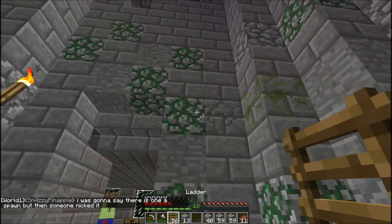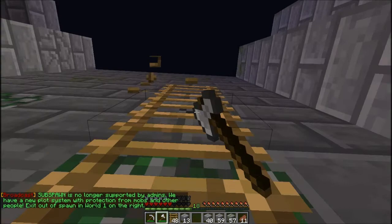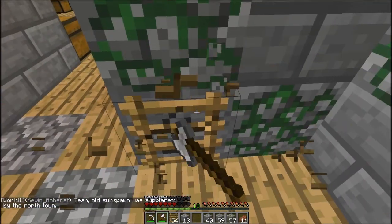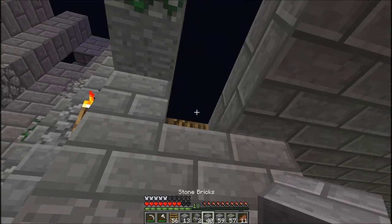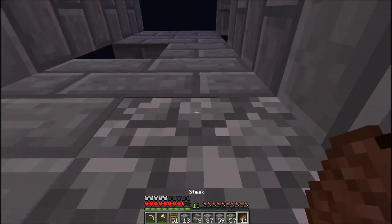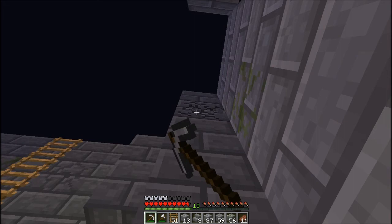So I'm just going to quickly fill these holes in, take down these ladders. I will be making a staircase at some point, but for the moment let's get rid of these. We'll be making a staircase up, but for now it's just a ladder — easier to get up. I'm open to opinions on my tower here; if there's anything you think I should do differently, please post suggestions in the comments below.